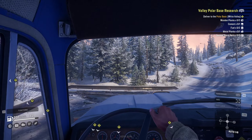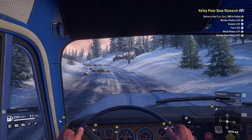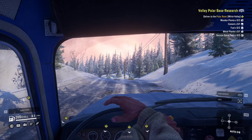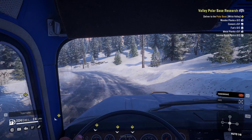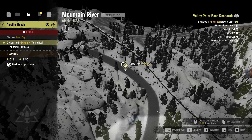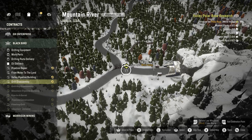I also started learning about all-wheel drive and diff lock. As you can see on the right side of the screen I have everything disabled — I try to leave everything disabled as much as I can and only enable it when necessary, because all-wheel drive consumes a lot of fuel and diff lock slows you down a lot — you have to be in low gear for it. So we keep it normal like this.